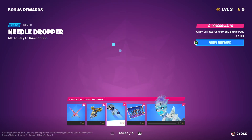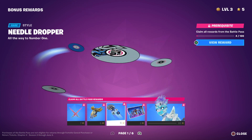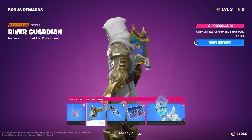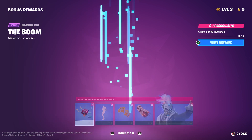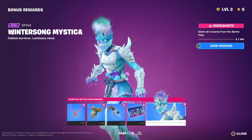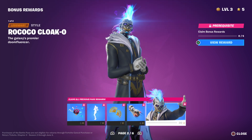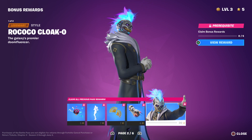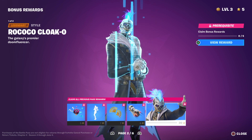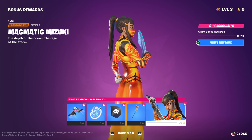But let's look at the bonus rewards. That back bling is pretty awesome. We have the alternate style for Mystica, which is also pretty cool - I like this version of her better. Then we got the alternate style for - I forgot his name already. This version of him looks cool. Then we got Magmatic Mizuki.